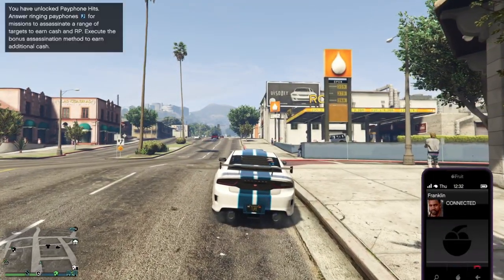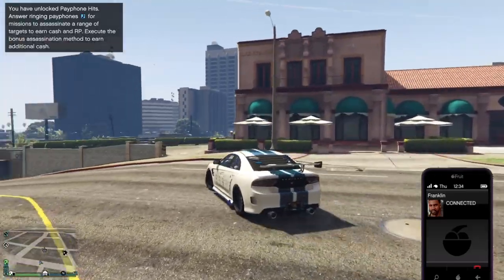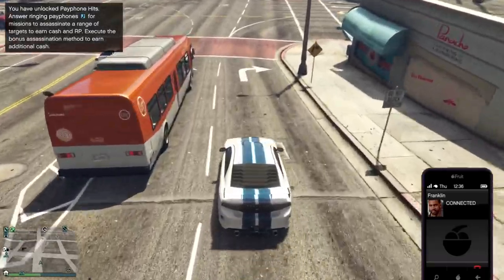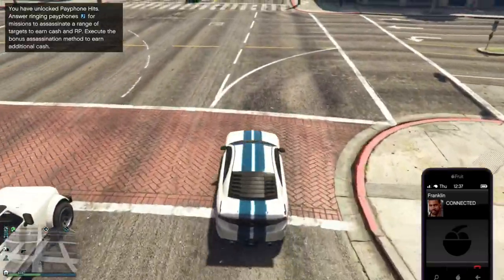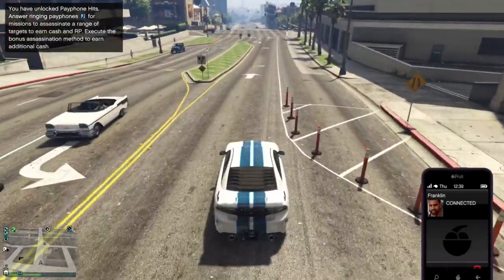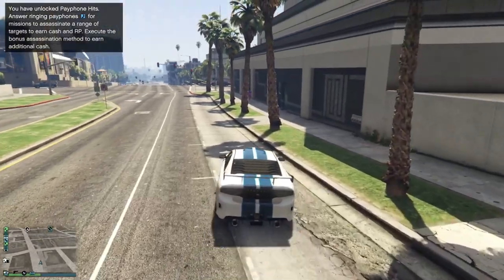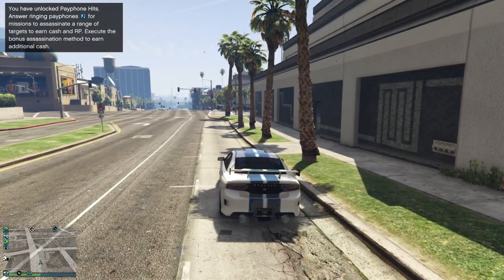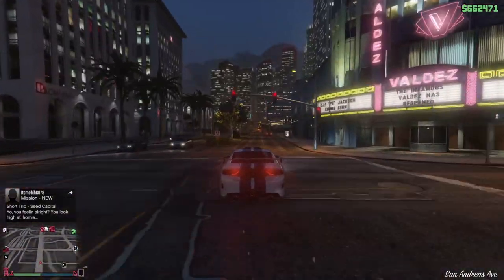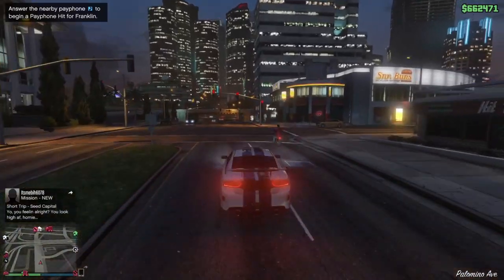For me, it was after my third security contract that I got a call from Franklin randomly. In this call, he tells you that the payphone hit missions will now be available for you. The first time you get a payphone hit mission it will be random — when you're driving around or walking around in free mode, you will suddenly get a blue payphone sign on your map. After you complete the first one, you can simply call Franklin and request a payphone hit mission.